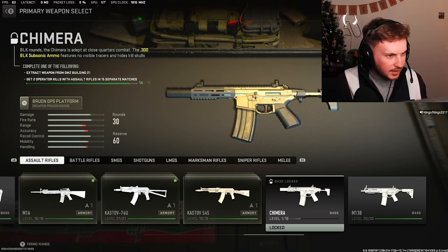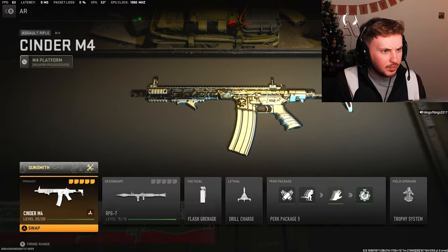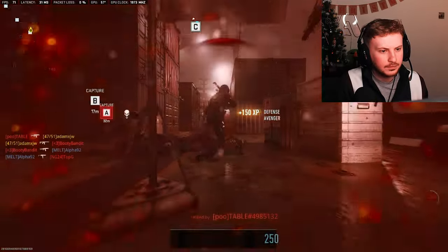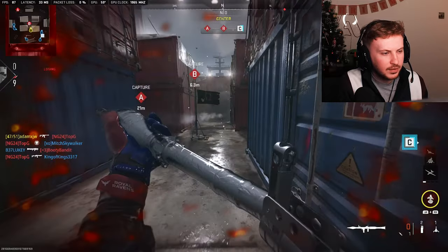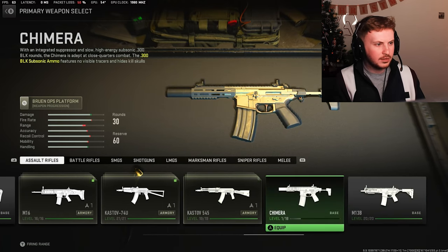Alright, we've got one game left to do. As you can see, leaving in the last game did count toward unlocking the gun. We just need to jump in one more game, get two kills, leave — and we've unlocked it. Okay, that's two. And we have the Chimera! Let's go, baby.